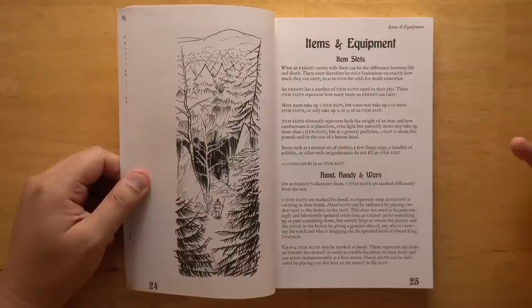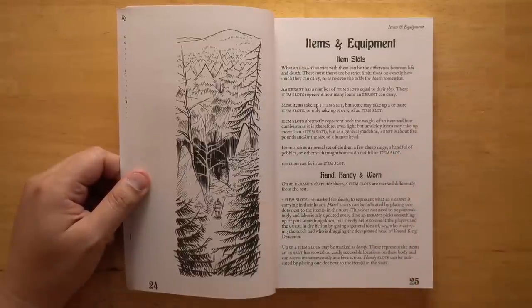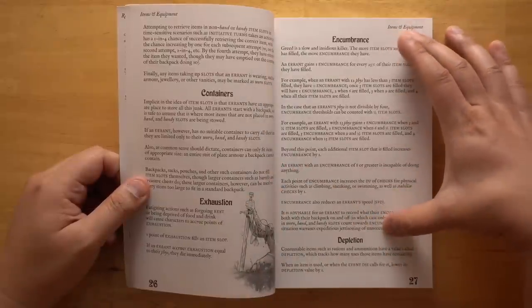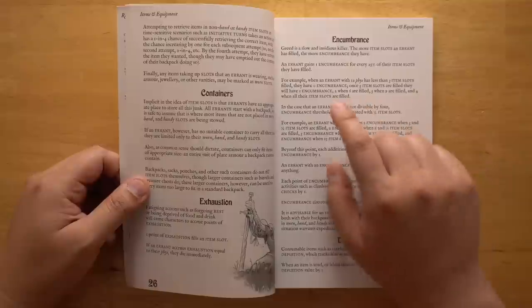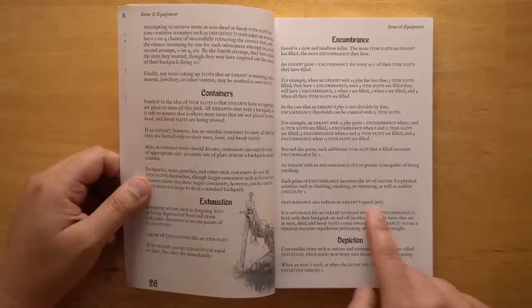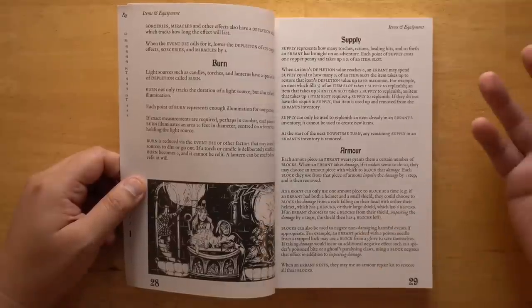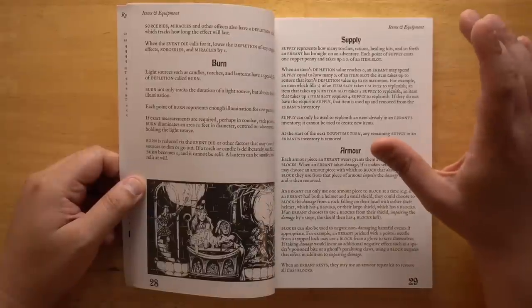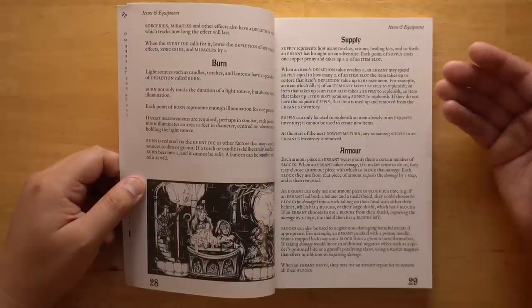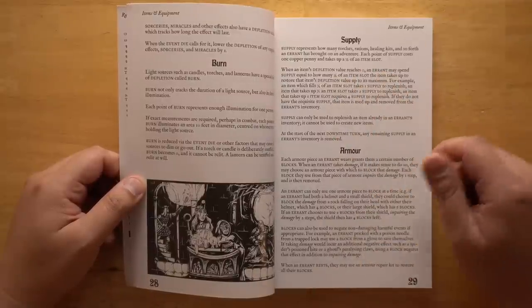Because equipment and encumbrance is a big deal in this game, there's a whole system for item slots, which is definitely easier to use than tracking individual weights. You have a number of slots you can fill up, and you can mark things as handy and worn depending on how easy they are to get to. There is a type of resource called supply — an abstracted account of how much extra stuff you've brought. It's kind of like quantum inventory, except it only allows you to get extra copies of stuff you're already carrying. So if your torch burns out, you could spend some supply to say you have another torch, but you couldn't suddenly produce a lantern or a magic key.